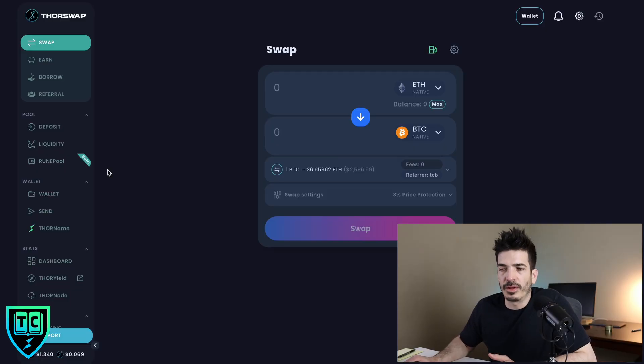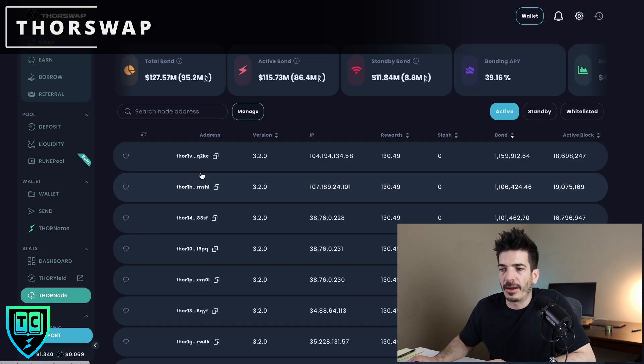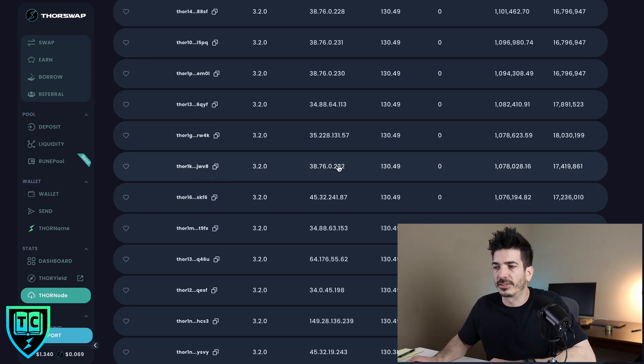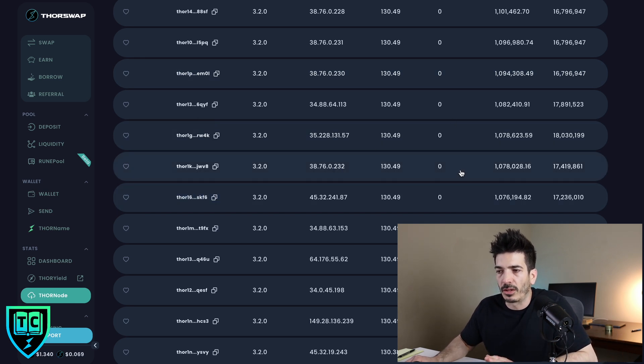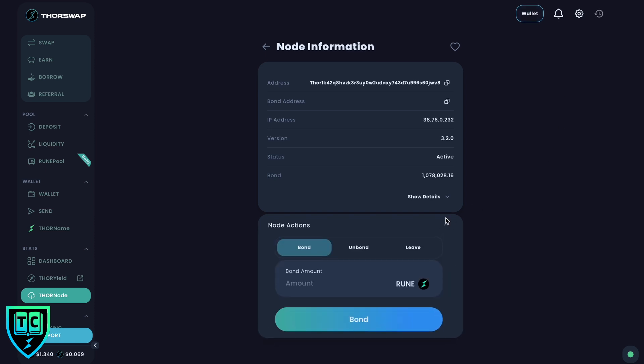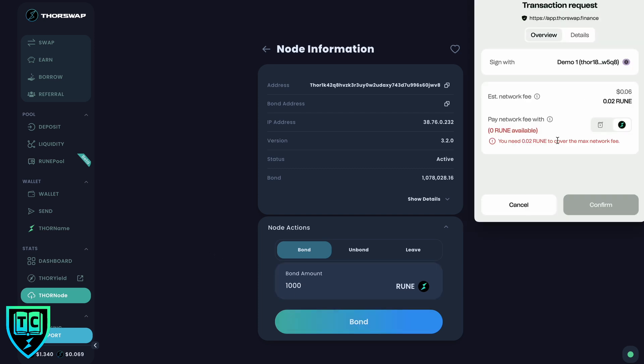The first platform is ThorSwap. On the left-hand side there's a tab called ThorNode. You search for your node's address, connect your wallet, click the dropdown, select bond, and enter the amount of RUNE you want to bond — say 1,000 RUNE. Click bond, you'll get a pop-up in the connected wallet where you pay a little gas, confirm the transaction, and you would be bonded to the node.